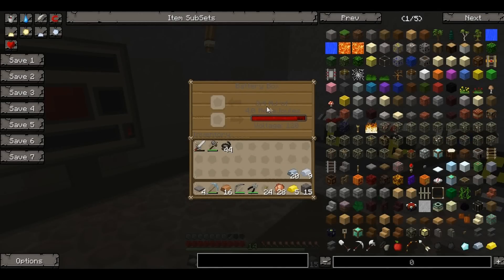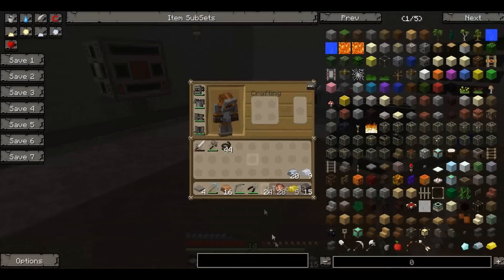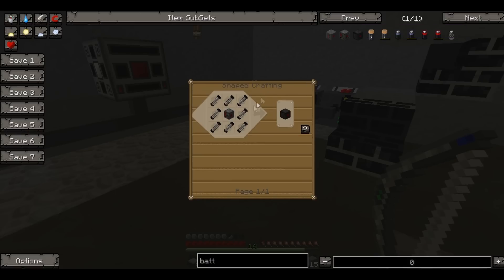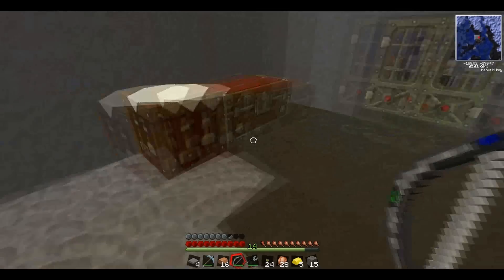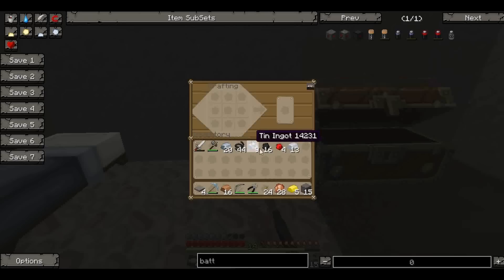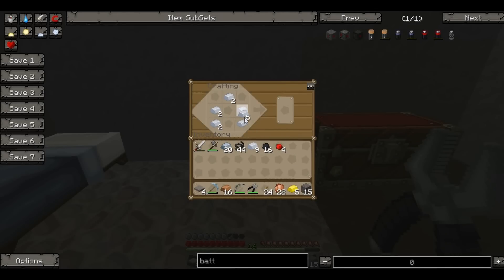Our battery box seems to be filling up quite quickly. Maybe if we upgrade it to an advanced — what's a quantum? In advance it needs five batteries, which is redstone, tin, and coal. So we'll make five batteries quickly: tin, redstone, coal. We'll make some of these then.